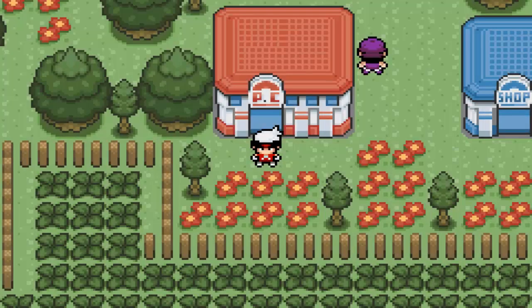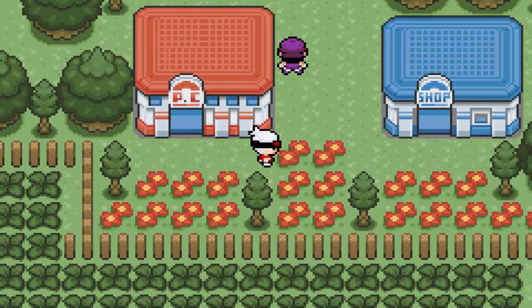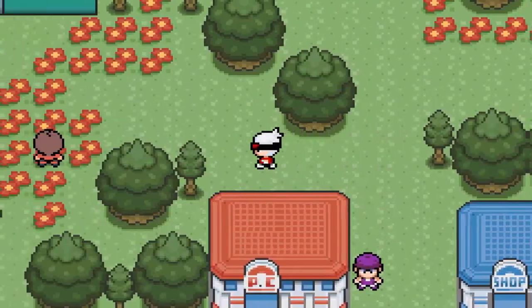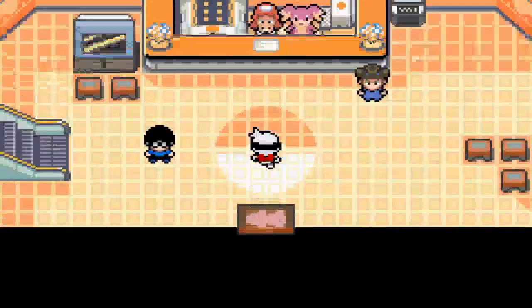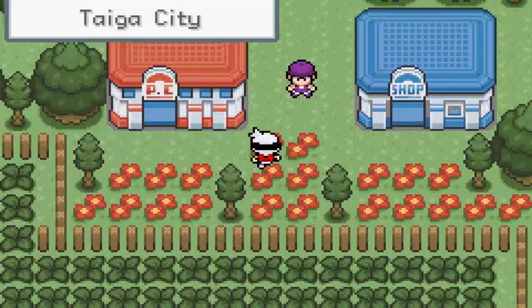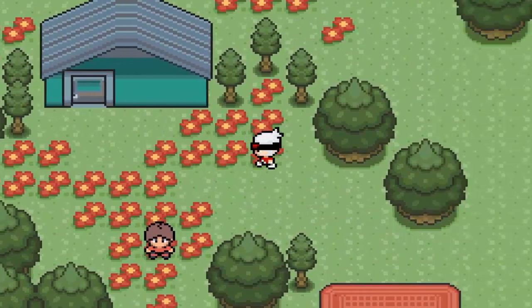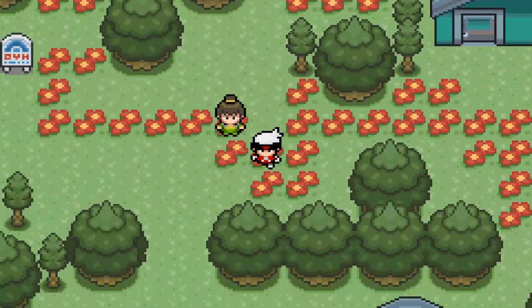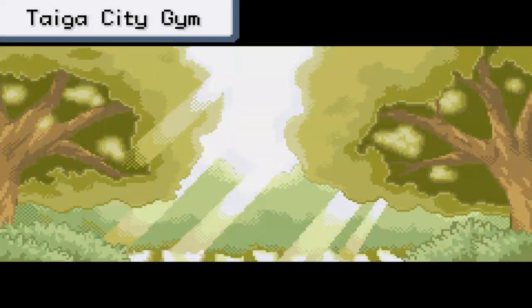Hey everybody, how's it going? My name is Fitzhogan11. Welcome to episode 21 of Pokemon Dark Rising Origins: Worlds Collide — it's a tough one to remember. Last episode we got here to a grass city, something like that — Taiga, whatever. So we have a gym leader to take down and then we will help out our friends in the fight against Hoopa. Let's take on the gym.